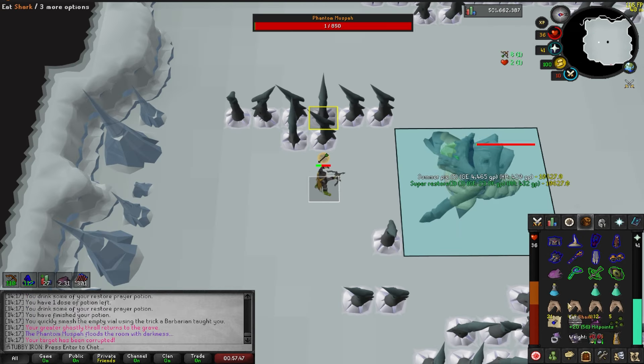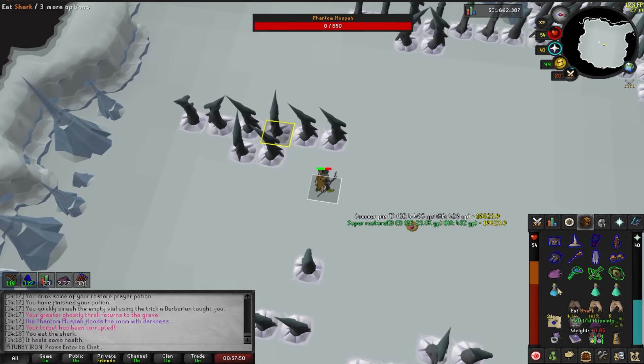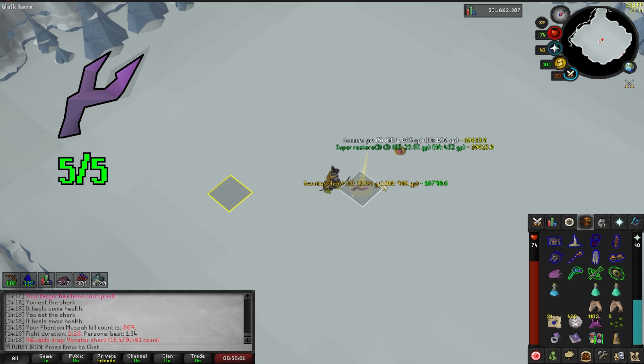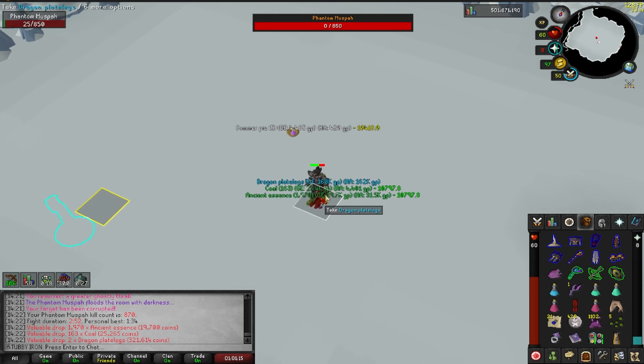Yes - 1 more to go! I'm 1 shard away from being a Venator Bow owner. I am super motivated to get this done - the end is near, I can see the finish line! Oh my god, I got spooned! Finally, we are done! I'm free from the Muspah prison - what a miracle! Took like 30kc to get the 5th shard - I can't believe it! I'll do 1 more kill for the back-to-back even though I don't need any more shards. Maybe I can get the pet - nothing. Whatever, I'm outta here.